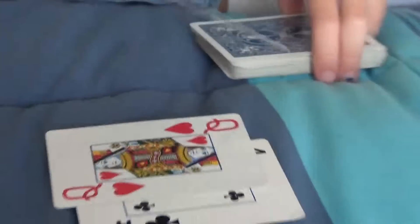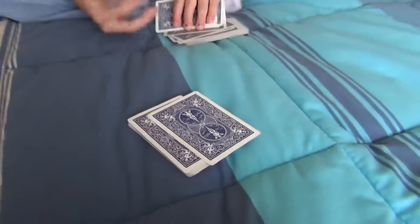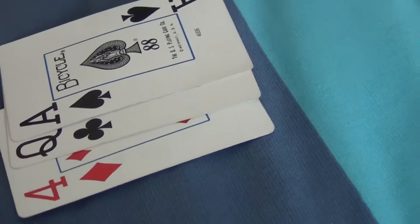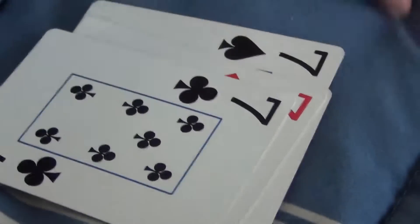We do that again: four, queen, one, two — scoop it up, put that under the deck. Then do that again: four, she takes her card and puts it on top, I put it on the deck — ace. Now I look at my card. She looks at her cards — she has a ten and I'm trying to look for the other tens. She finds sevens — three sevens.